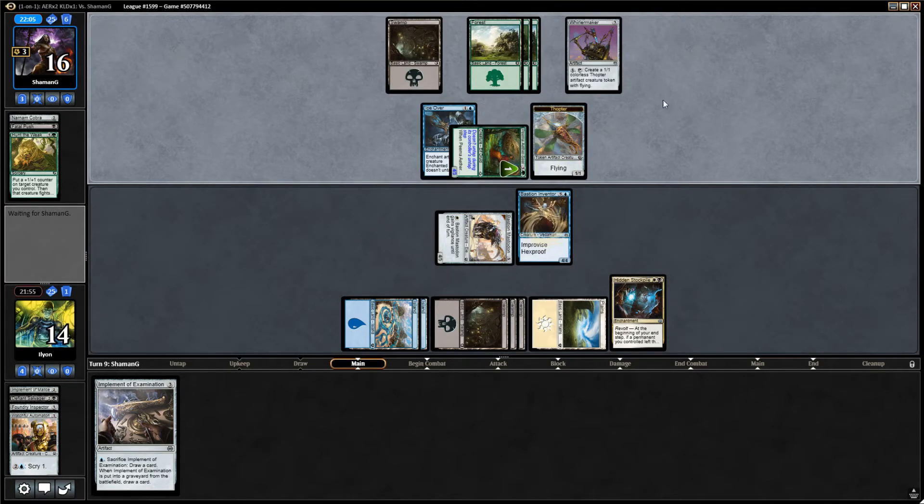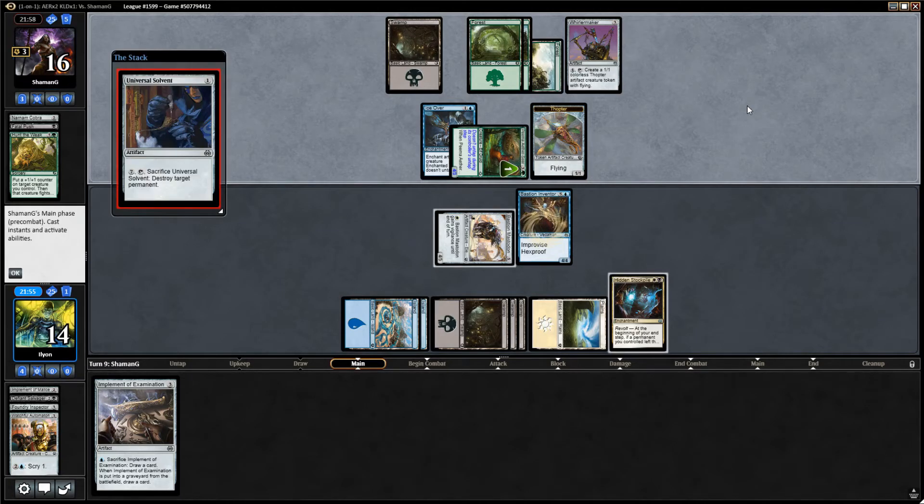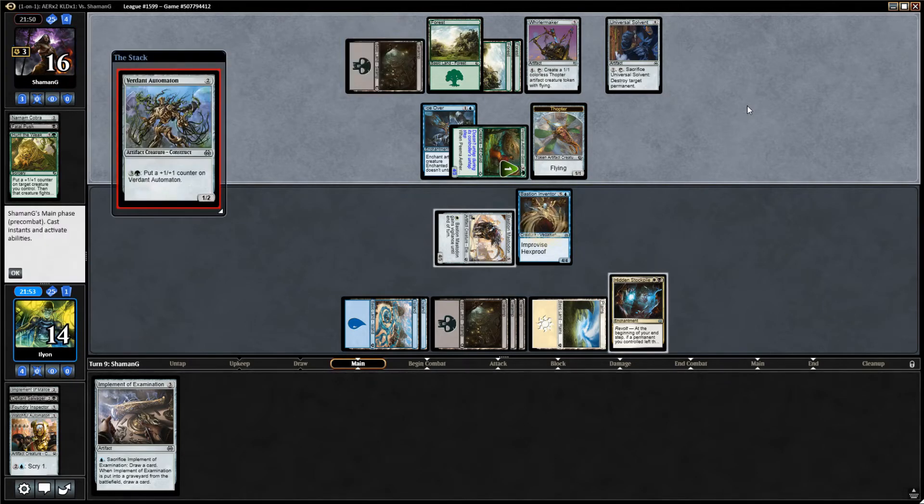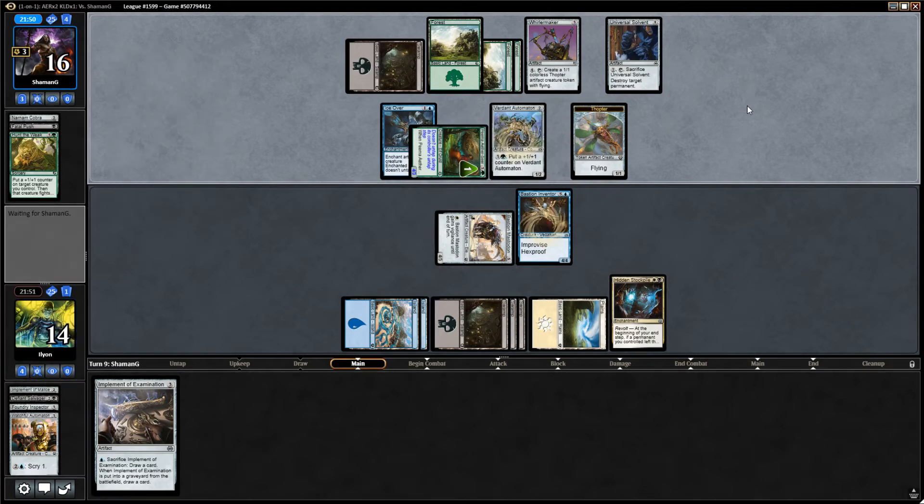I wish I had a good artifact removal spell in my deck. I don't really. Did we take a Decommission for the sideboard? I remember looking at one, but it was tough to justify because we didn't have a lot of ways to use it. I didn't end up with any green, so odds that we can kill this Whirlermaker are actually pretty low.